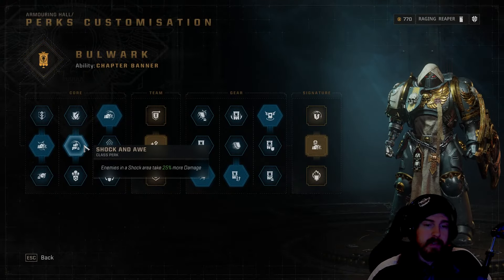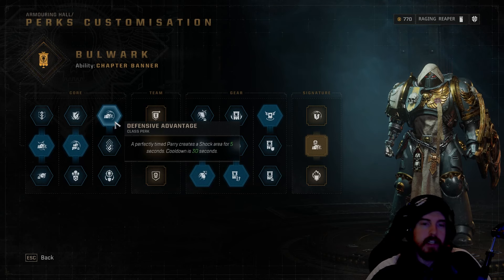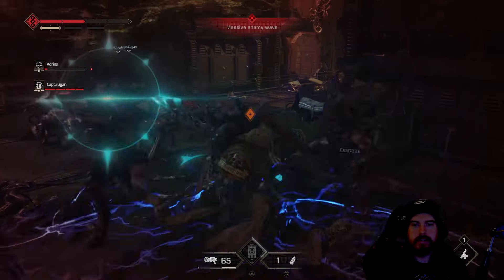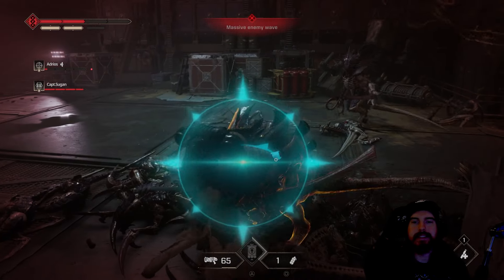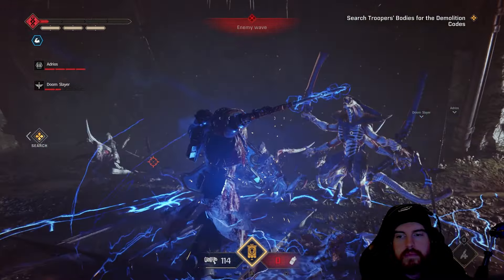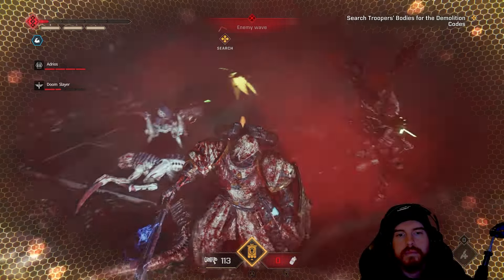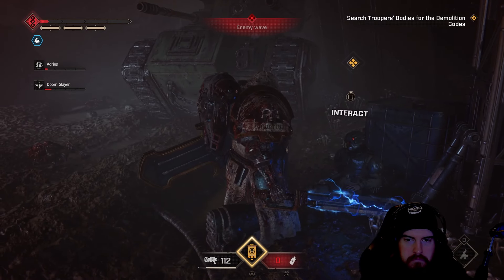After that, Shock and Awe — enemies in a shock area take 25% more damage. This pairs with our third core, Defensive Advantage — on a perfectly timed parry, a shock area is created for five seconds on a 30-second cooldown. So every 30 seconds we get a shock area drop, and we're capitalizing on the perfect parry AoE, a 25% damage bonus, and any surrounding units are also taking 25% more damage from the shock area itself — essentially triple-dipping on damage.